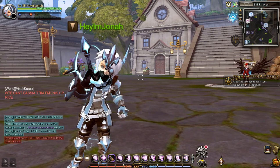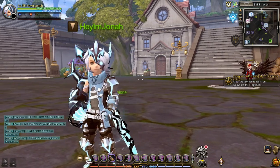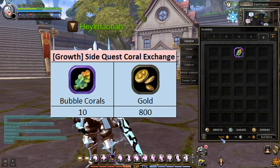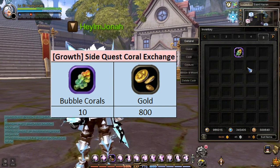Now that you know how to farm bubble corals, the next question is: how do I exchange these bubble corals for coral jellies? To exchange bubble coral into coral jellies, you will need to have at least 10 bubble coral and 800 gold in your inventory, and you must carry out your character's growth side quest through your class master NPC. In my case, I already have 10 bubble coral and 800 gold.